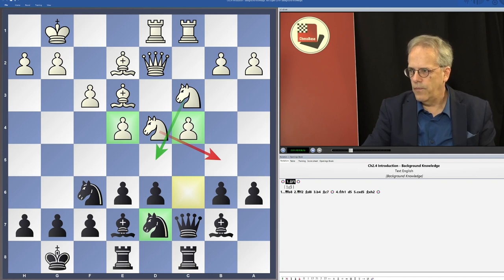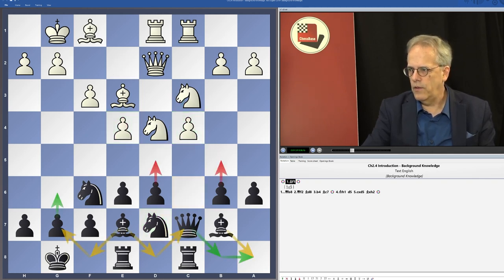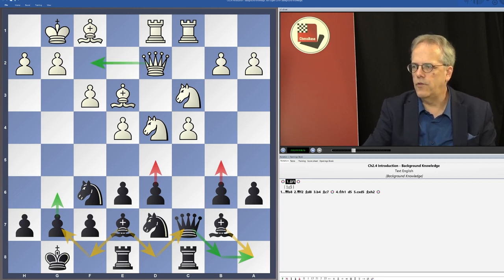Black tries to prepare a move like b5 or d5. Normally White would play Bf1 as a waiting move, also trying to get his queen to f2 out of the d-file in case Black puts a rook on the d-file and plays d5.